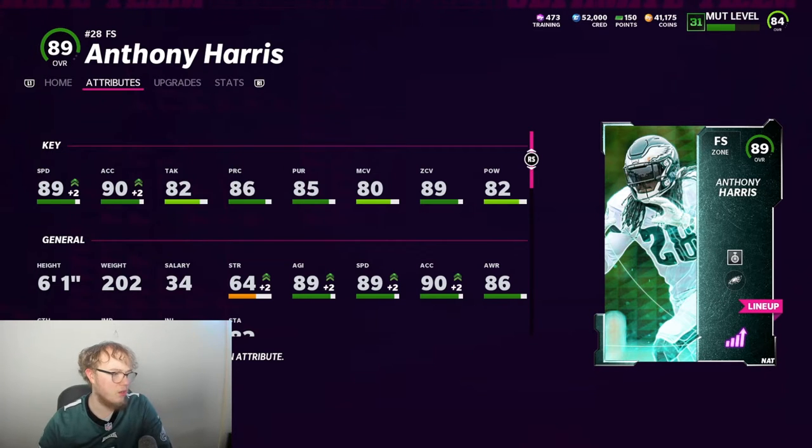Six foot one, 202 pounds, 89 speed, 90 acceleration, 89 zone coverage, 82 hit power. I think he actually has 90s — I'm looking at him and I think my strategy card might be messed up. You can get him to 90 speed if you pick up the DB strategy card they added, which gives all cornerbacks and safeties plus one speed.